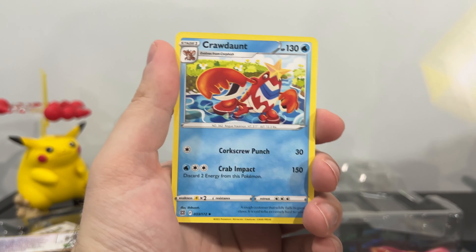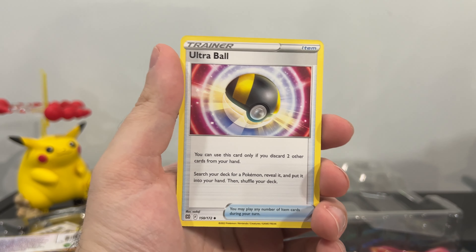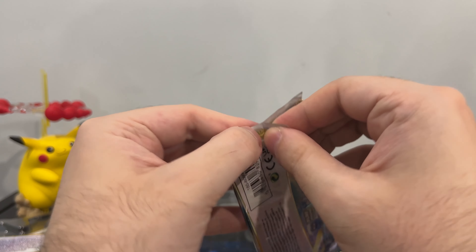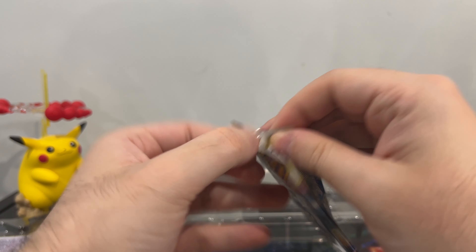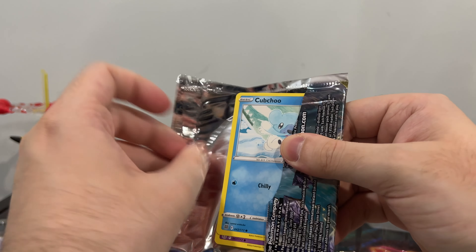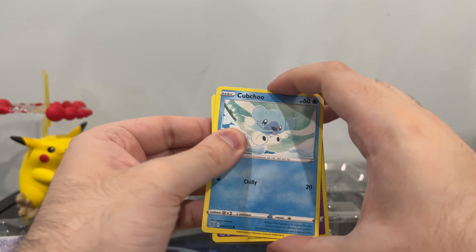Magma Basin. Crawdaunt. Ultra Ball. Code. I'm beginning to forget — Ash had a... no, he did have a Crawdaunt. He did. Because I remember Corphish a lot, but I don't remember Crawdaunt. He had one.